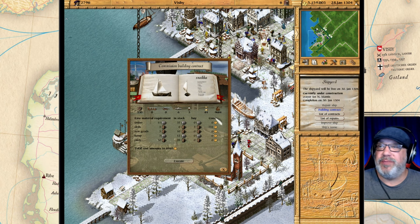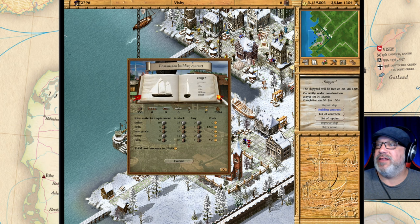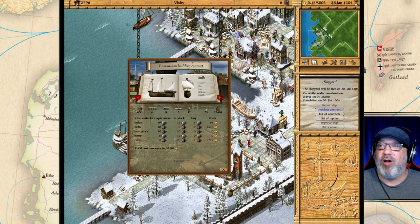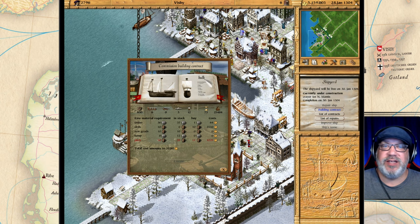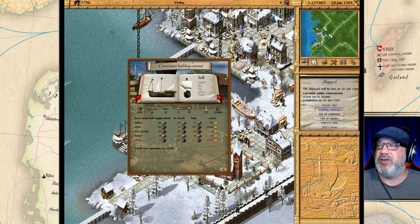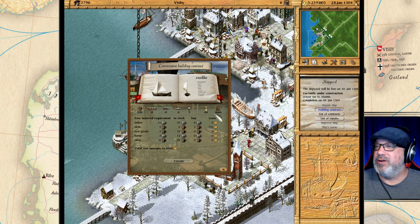The next button is the building contract — this is where you can build every ship in the game. There are four ships: a Snaikka, then there's a Crayer, Cog, and Hulk. The Hulk may not appear in the list at the beginning of the game, but just keep playing — it will unlock eventually and you will be able to build the Hulk.